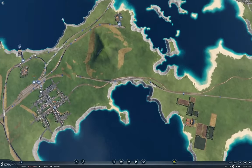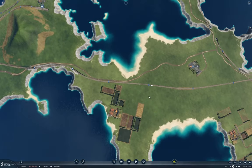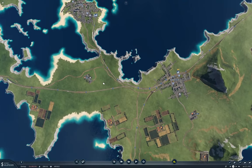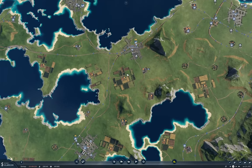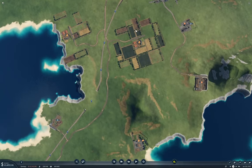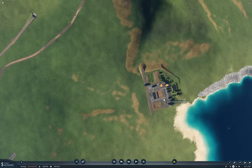I need another freight hub in here somewhere. I've got everything over here, but I need to get some stuff over here. I'm going to have two, three farms — maybe four farms. No, that's a food plant.